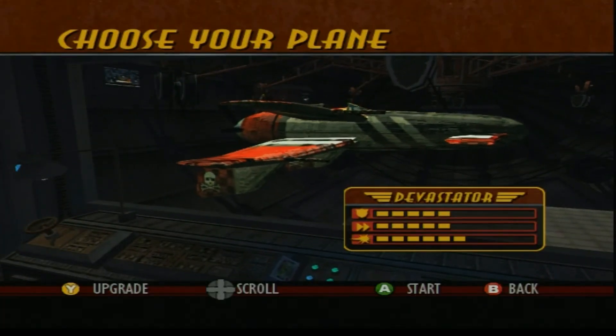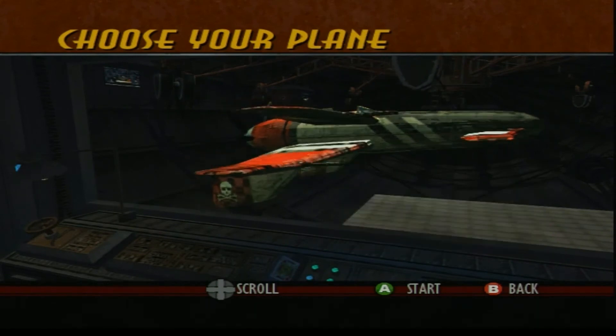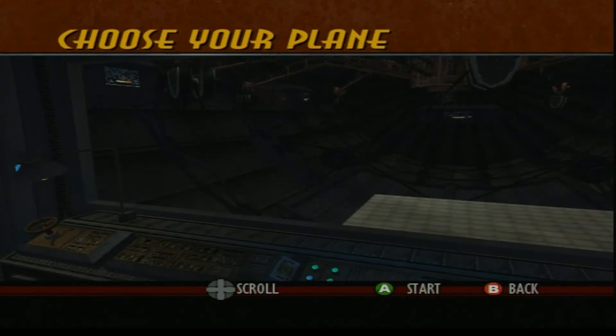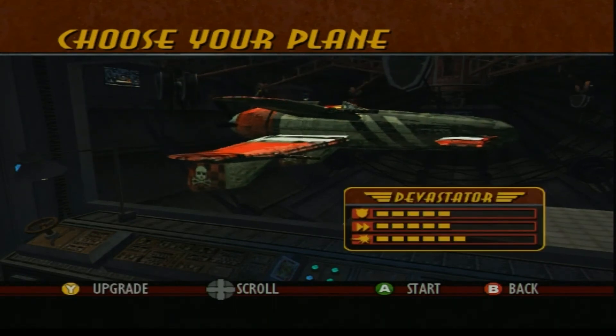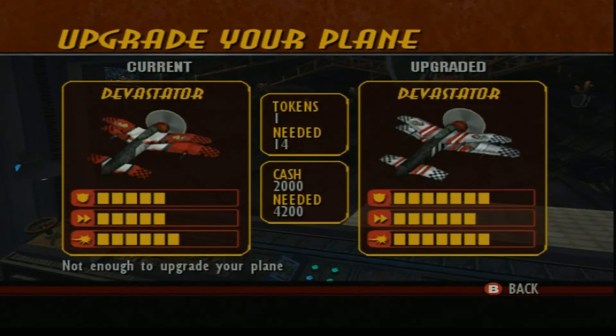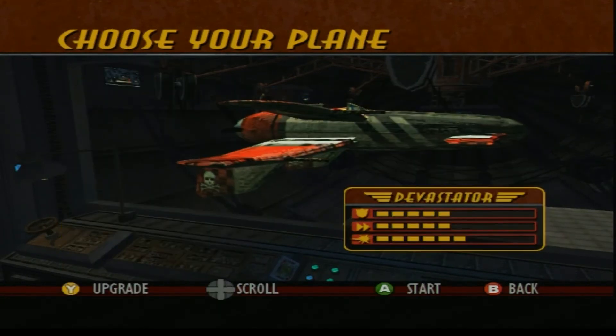One of the cooler things in Crimson Skies is the ability to have a bunch of different planes — there's nothing here right now because we're at the start of the game. You can also upgrade planes over time. We have one token right now, we need 14 to upgrade. You can upgrade the Devastator with more shields, better maneuverability, better firearms and stuff like that — but we don't have enough yet.